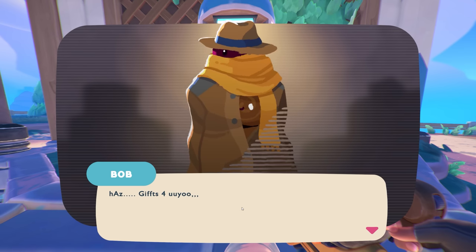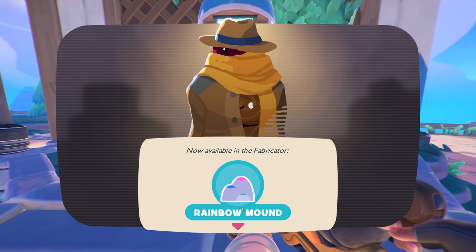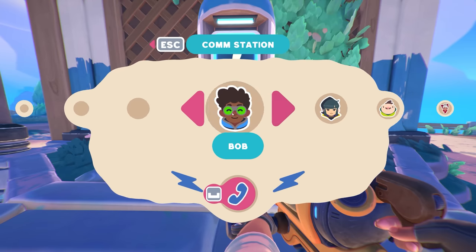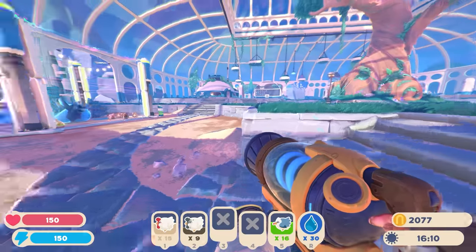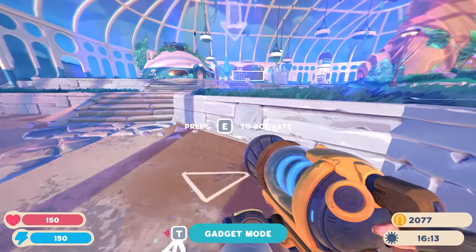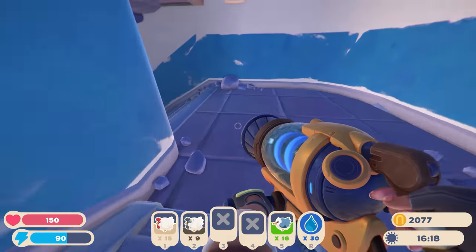Bob gives us chickens and a rainbow mound for the fabricator - just a decoration. Geez, everyone wants to talk to me all of a sudden! The taming bell from Thora isn't available right now - I think we need to craft it down in the lab.